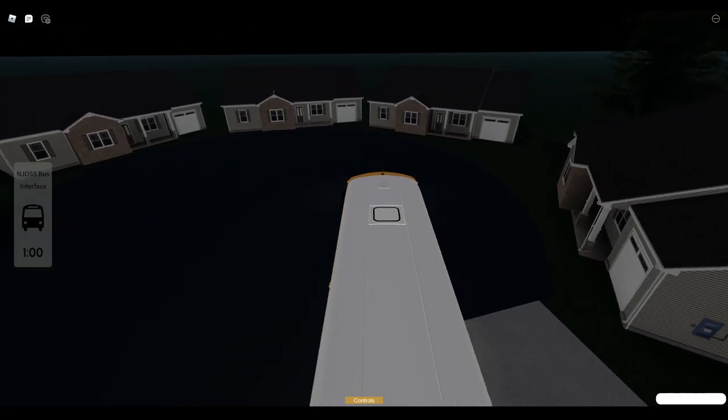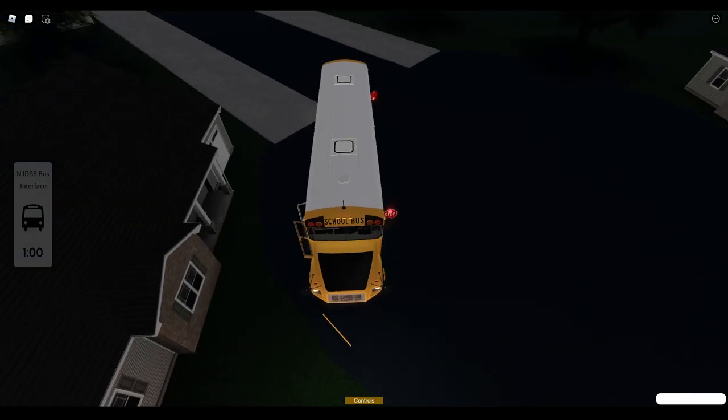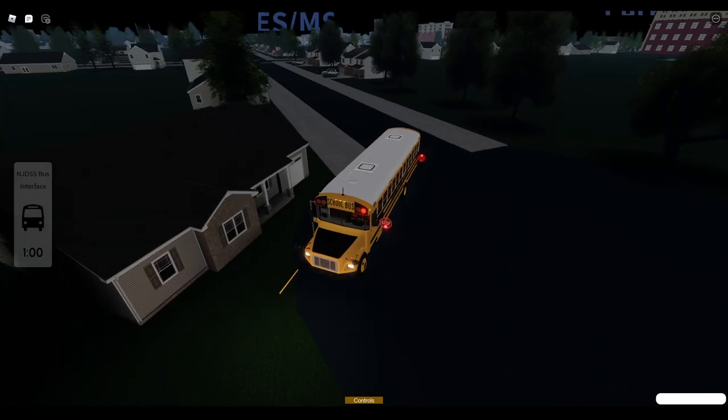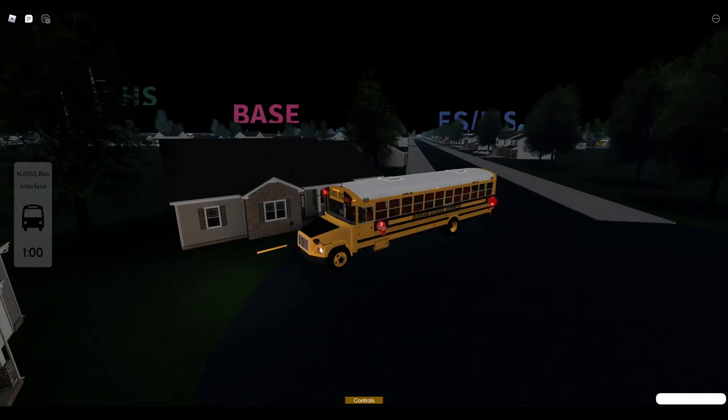Oh, four of the same houses on the same block — that's somewhat accurate. Some of these cul-de-sacs actually have some of the same houses in real life too, depending on where you live. They might be different colors though, or something like that.